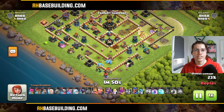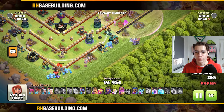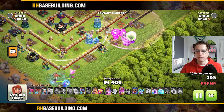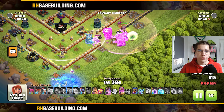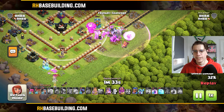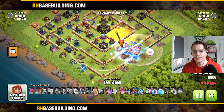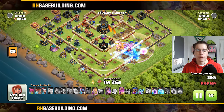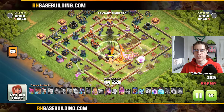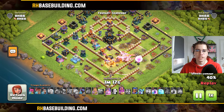The Clan Castle has been lured. Three of those merged defenses have been taken out by our Battle Blimp. The zap worked out perfectly, even taking out the new Fire Spitter. We now send in all of our Throwers into the base — one Super Witch in the mix as well. Use the Archer Queen for funneling one side, then send in our King into the main push. You can see how much damage these Throwers do when clumped up — they just rain down fire onto all of those defenses, completely crushing them.